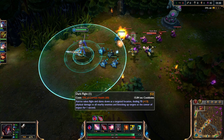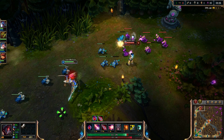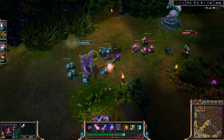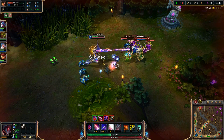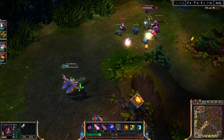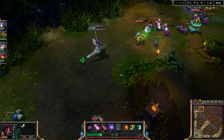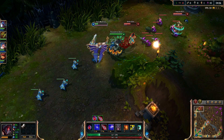I'll get Dark Flight at level three or four — it's your escape. You can use it to smash into the ground, but if they're just running you want to hit them with it. It also slows them, which makes it a great tool in the jungle and really good for ganks. It has a knock-up too.